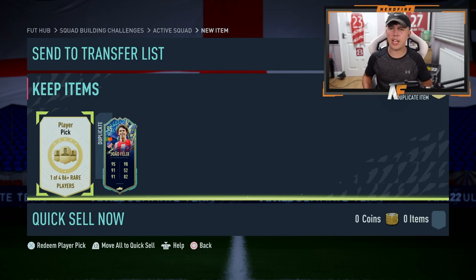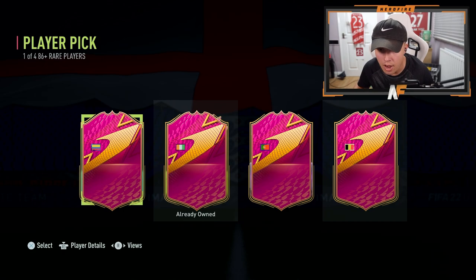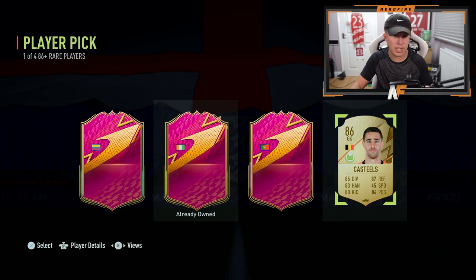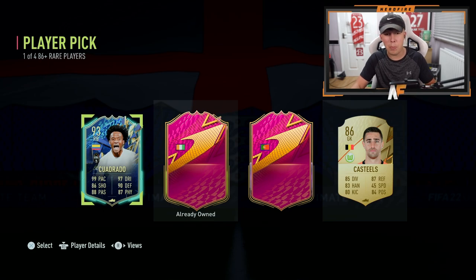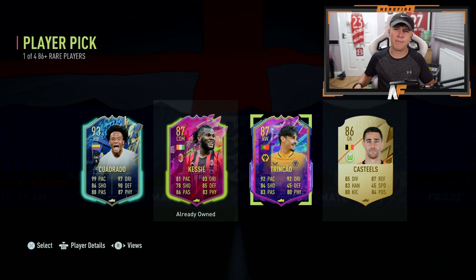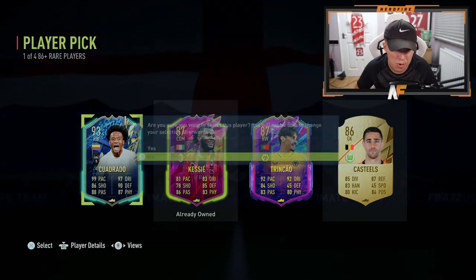We're going to do a little flag reveal on the 86 plus player pick. Oh my god — I see a Portugal flag! I'm not sure what card that is though. I think I've been baited — is this a gold card down here? This one on the left looks like Quadrado. This one here is Kessie — we know that. And this one — is it a Future Stars, or a Fantasy Jose? It's Trincao actually. Never mind — we'll take Quadrado.